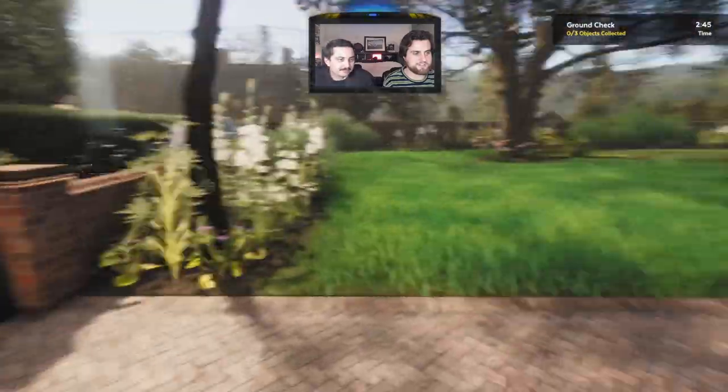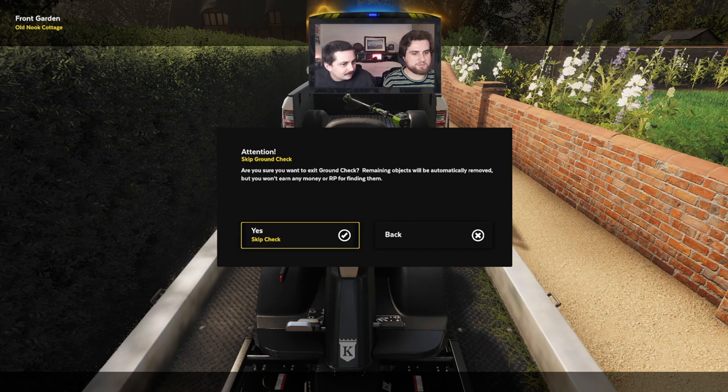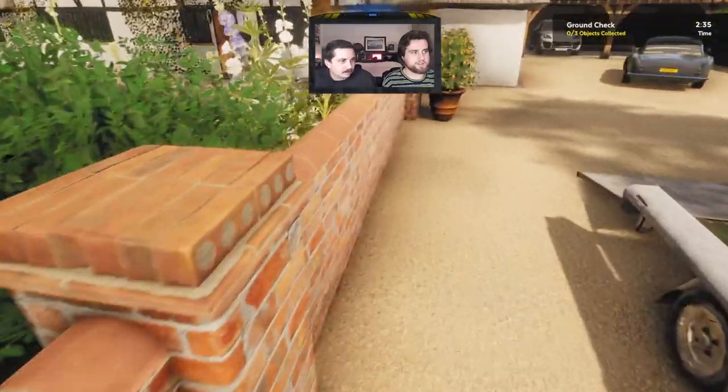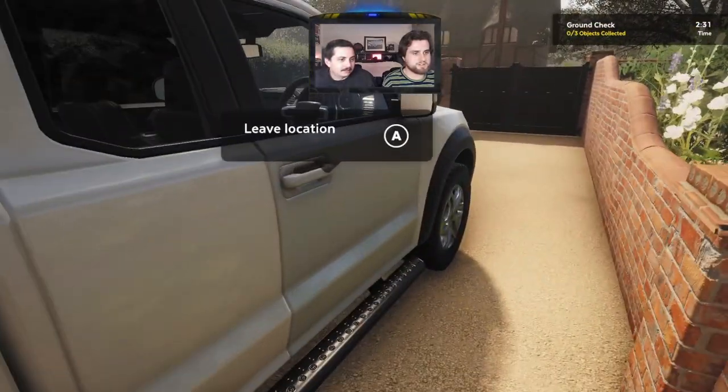Skip ground check. Back — did I just do ground check? Get your weed whacker out. Objects collected. I got to pick up the gnome probably. Did I just leave? Leave location? I looked at her cars and just left — this is too much work. She has like a Shrek house.